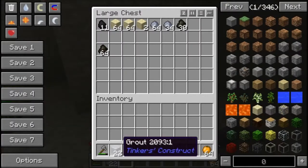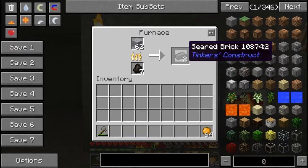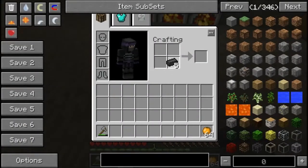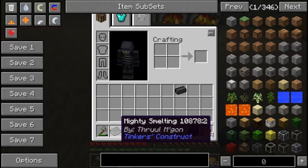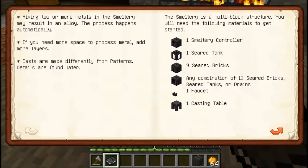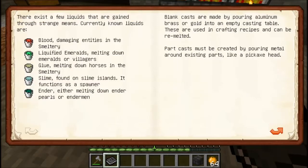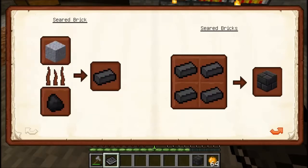Our first seared brick! And we've got another book to read - something like an introduction. Aluminium brass - that's what I need. Three aluminium and one copper. So we're going to have to go out there and get ourselves some aluminium and some copper so we can make the casts, so we can make steel picks and weapons. That would be a reasonable level to start at.